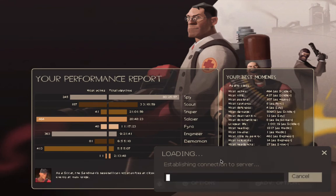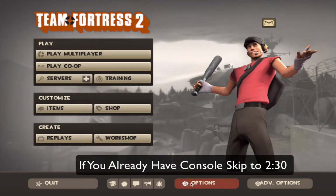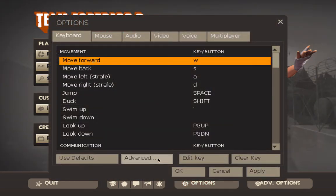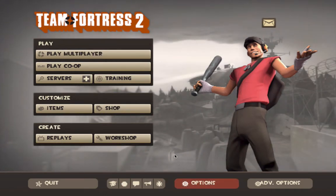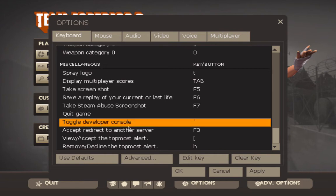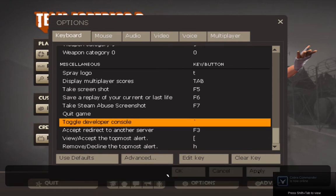Before we actually go into an empty server, in order to get console if you don't have it, you can go to Options and click Advanced, and enable developer console, then apply. Once you've clicked the check mark and enabled it, you go into Keyboard, scroll all the way down into Miscellaneous, and toggle developer console. Then edit key — you're gonna make it the button at the bottom of Escape, right below Escape, next to one. That's what I did. When you click the button, the console pops up.